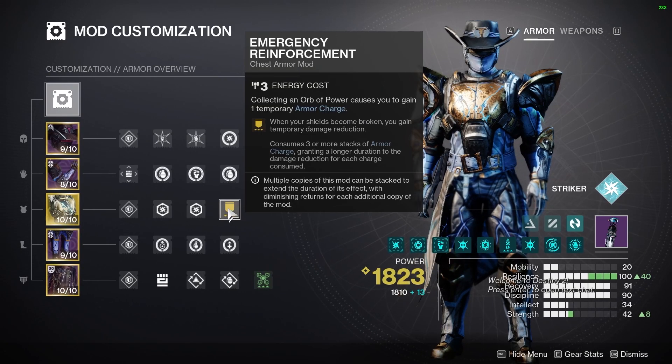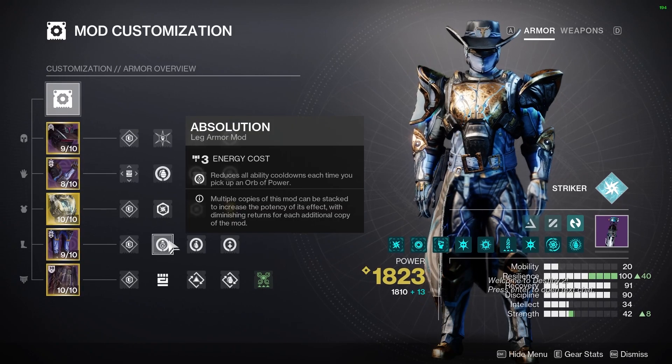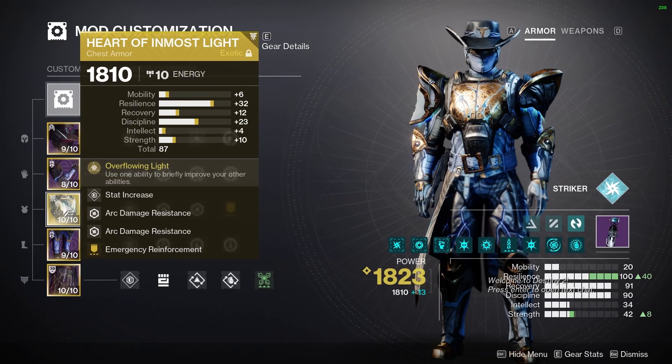We're going to be collecting these orbs with Powerful Attraction and Thruster to fuel Emergency Reinforcement. We also want these orbs for Recuperation, Innervation, and Absolution. The exotic of choice today is Heart of Inmost Light.